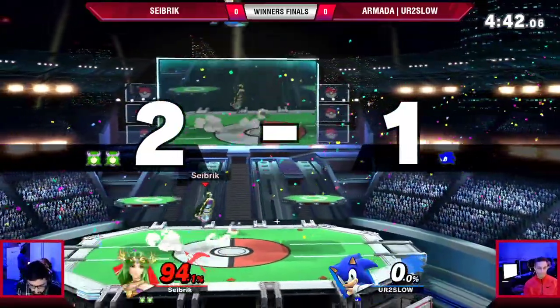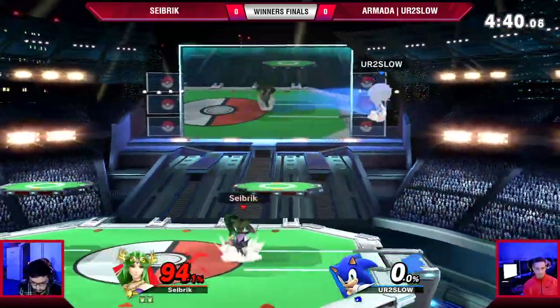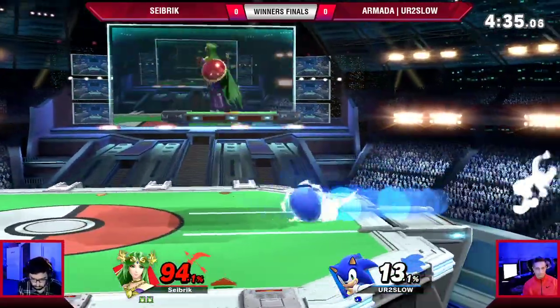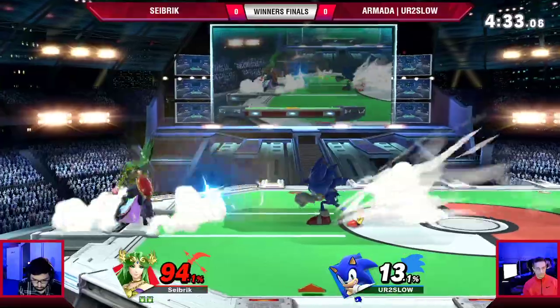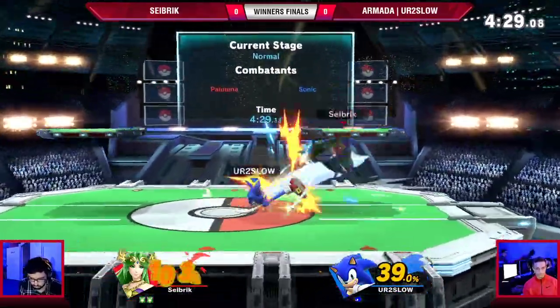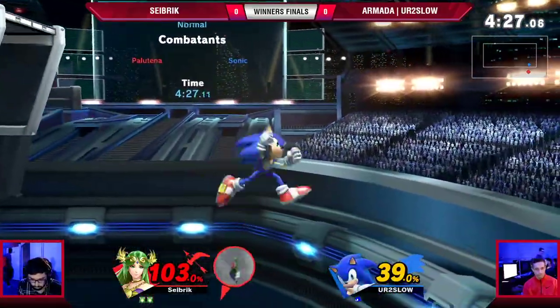And the forward tilt takes that stock! Looks like Seibrik now going to milk this second stock as much as he can. Here comes the near damage, looking for at least 30% extra credit before he's going away. And we've got it. My magic number has always been 40 — like, if I can get 40 before I die, I feel like I'm chilling.